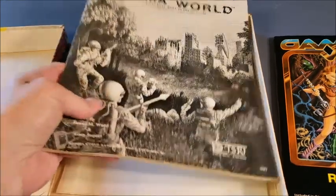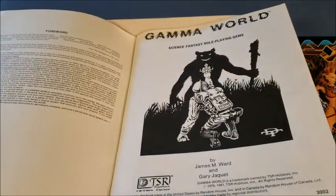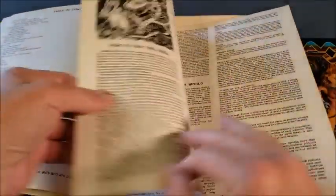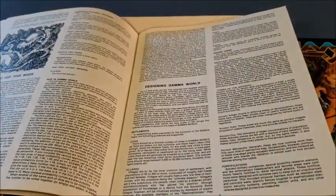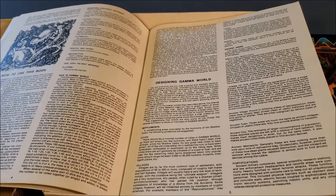In Gamma World, first and foremost, you get to choose what type of character you're going to be. In the original edition, you could be a pure-strained human — that is, a human who has survived through various genetic uplifts before the final war, largely untainted by radiation or other genetically damaging things, as close to human as anybody was before the war.